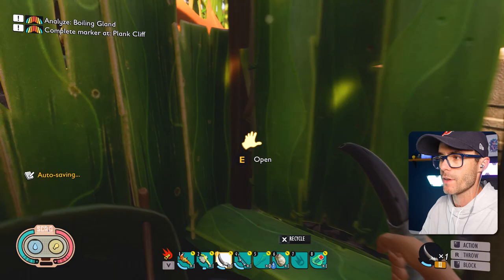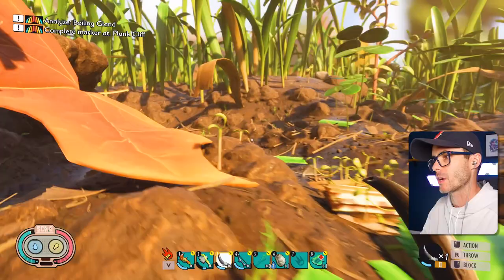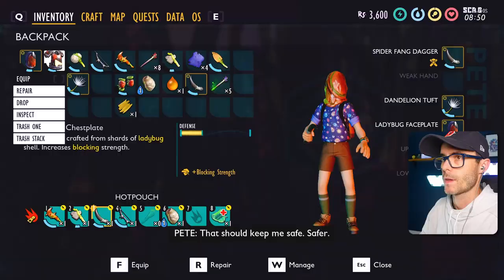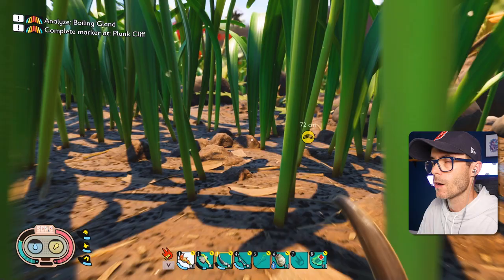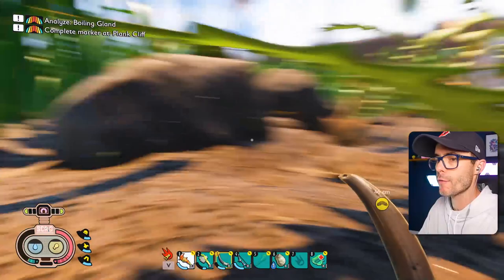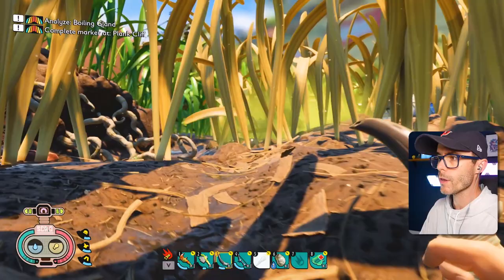We need a boiling gland and stink bug parts. Oh my god, I've never killed either of those two things. I've killed one bombardier beetle, but I didn't get a stink bug part. Let's find another one. I'm going to put on my good gear. What happened to my face? The quest marker is telling me where I need to go — I've got to get a boiling gland, and that's what I have to craft with. I need to analyze one of those things and craft one.